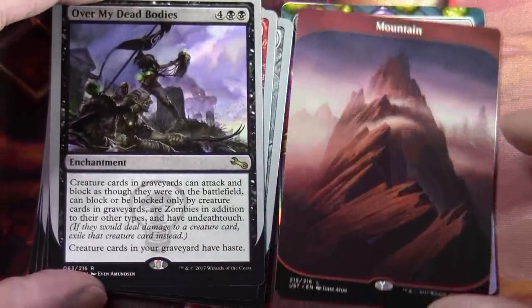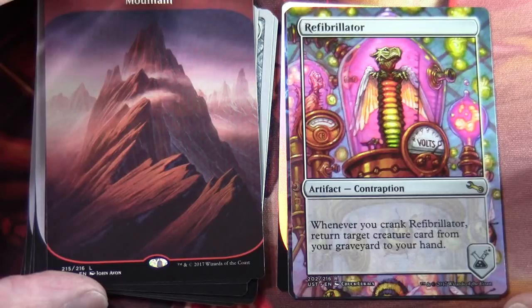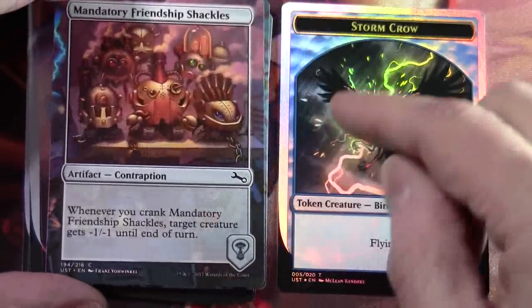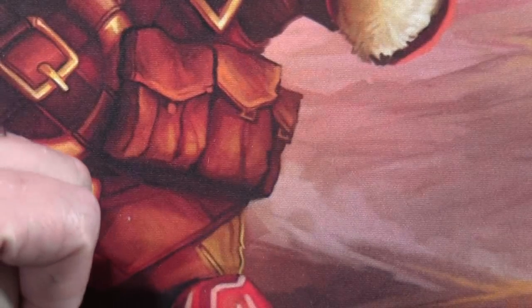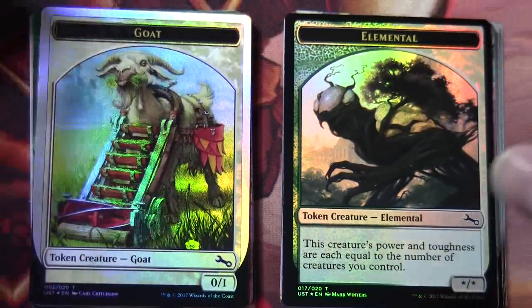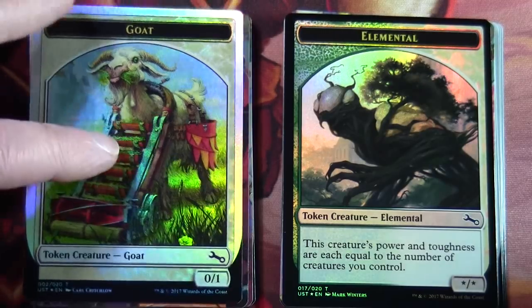It's crazy. And we have Full Art Mountain. Our contraptions are a Refibrillator which is a rare, Mandatory Friendship Shackles. And our foil token is a Stormcrow. So there we have it — very interesting set. We've got two different types of foil tokens: ones that are basically regular tokens with black borders, and then ones that are specific to the un-set and have the silver border around them.